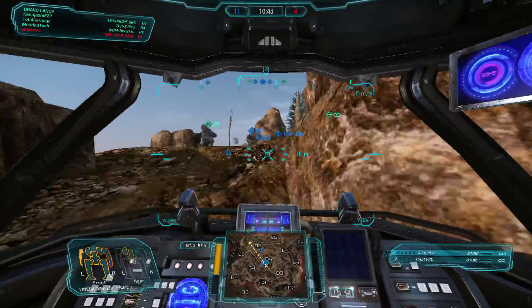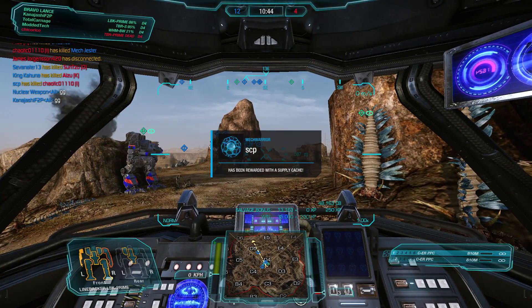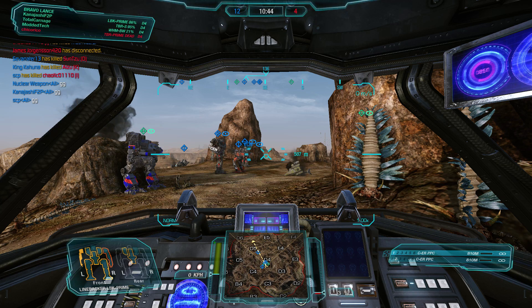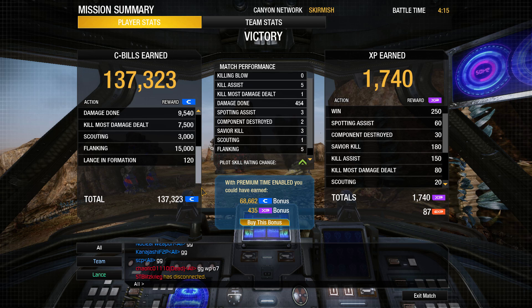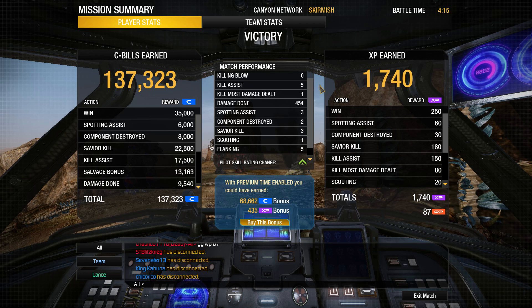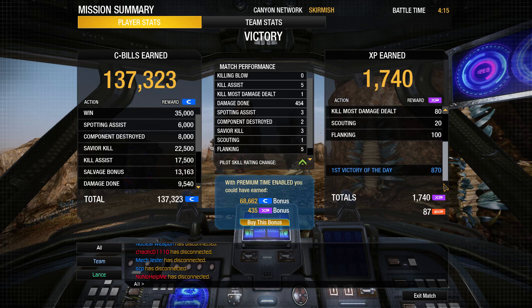Although he went straight through the center. He went down before I could get to him. But good game to our opponents — we managed to pick up a win 12 to 4. Let's take a peek at the post-game stats and see how well we did. 137,000 C-bills, zero kills — that's alright. We got 5 assists and one of them was a kill-most, 454 damage done, and 1,700 experience.